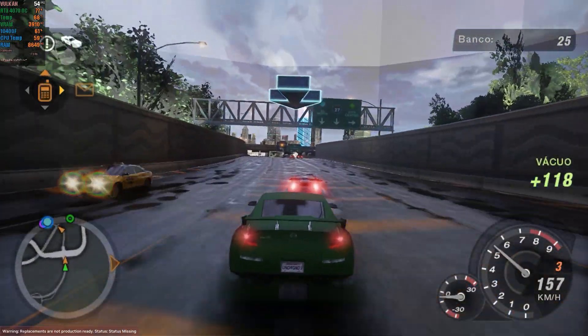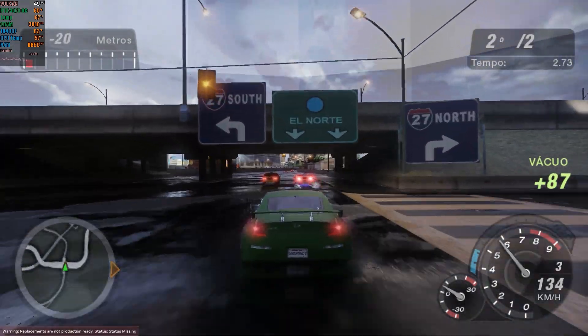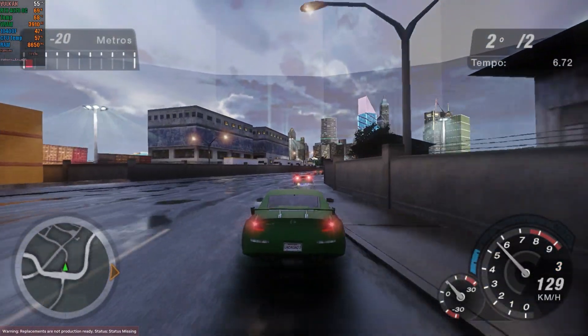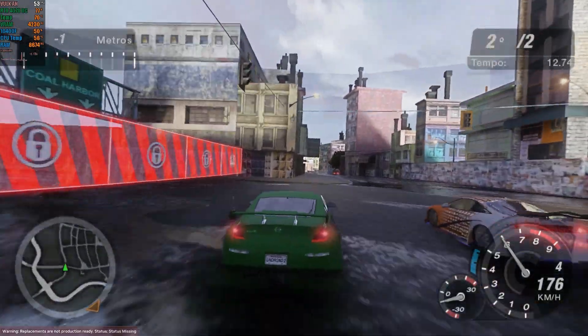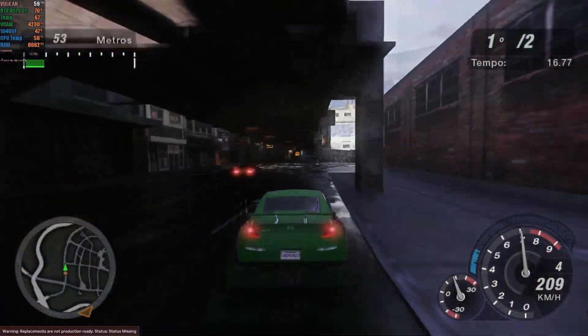This innovative tool allows us to add the revolutionary Ray Tracer, taking game visuals to a new level of realism. Additionally, it's possible to replace textures in old games, resulting in a completely refreshed experience. Several classics have already received this incredible update, such as the iconic Quake 2 RTX and the Immortal Portal with RTX.